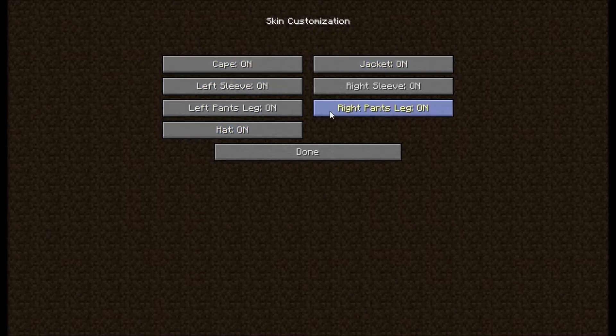Say you don't want to show your legs, or your hat — like say you don't like your hat and you want to take it off — simply just press this button and it will turn it off. It's really customizable, and I'm pretty sure this works on servers, so it's a really cool way to customize your skin.